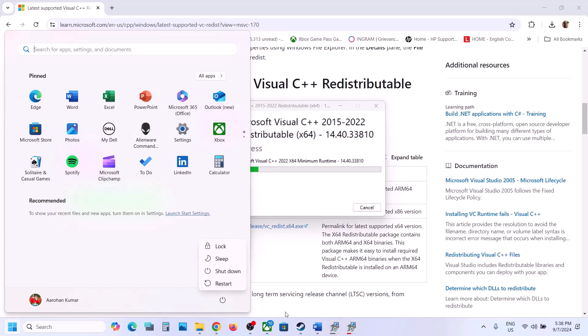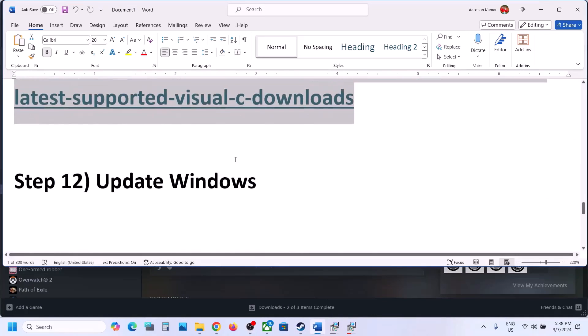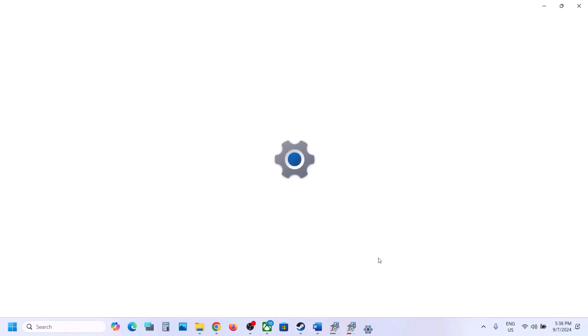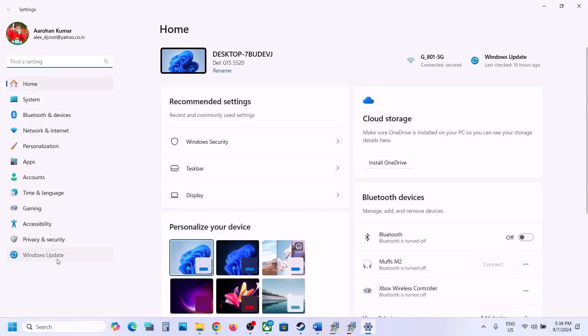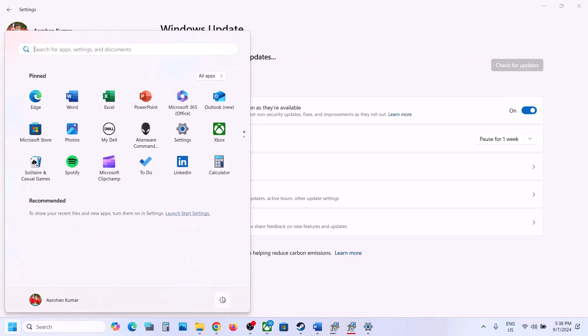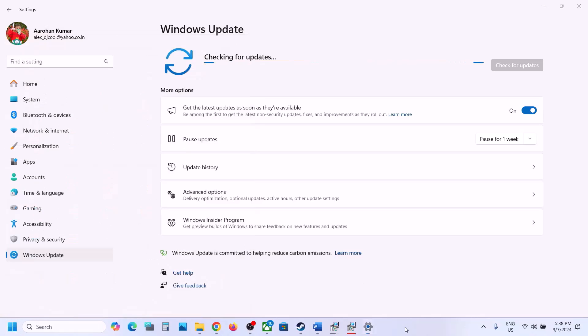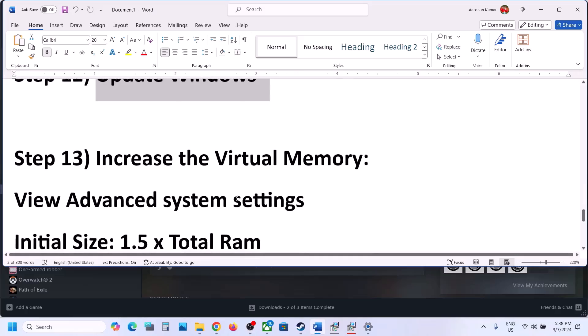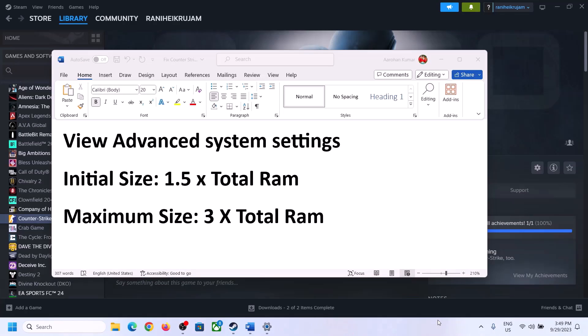Once both are installed, you will see a restart option — restart your computer after the installation. After the system restart, launch the game and check. The next step is to update Windows to the latest version — this is important. Open Windows Settings, go to Update & Security or Windows Update, and check for updates. Once all updates are installed, restart your computer, and after the system restart launch the game and check.